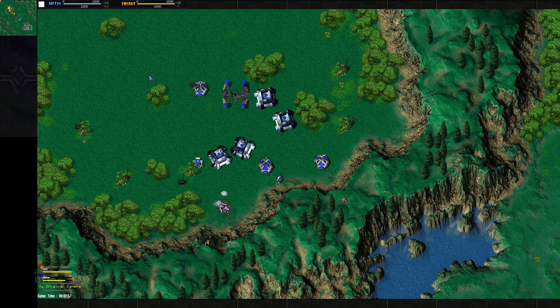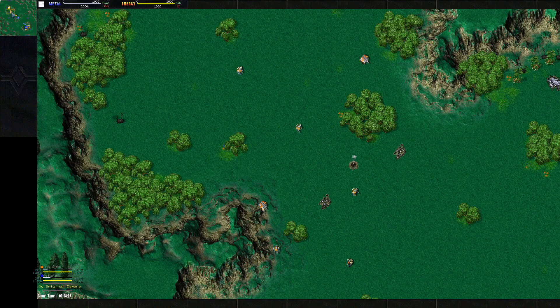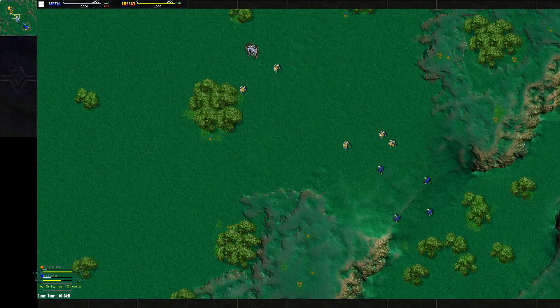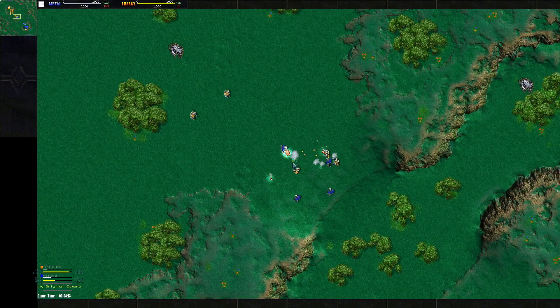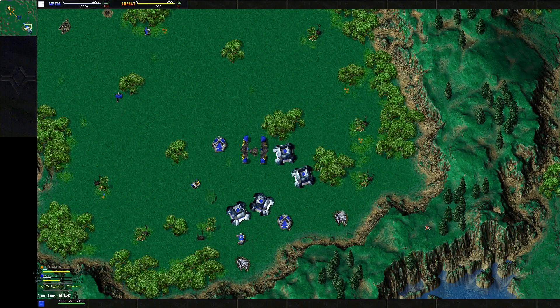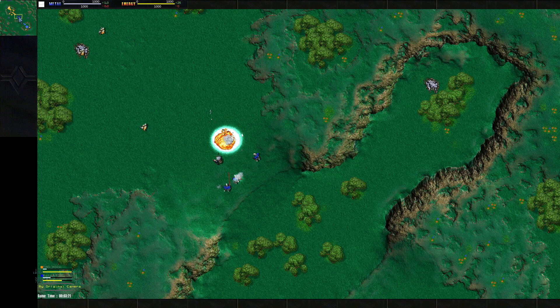Roland's going to walk his commander over to try to D-gun the fleas, but they're very quick so it's going to be hard. It's already a pretty rough start for Roland, and now Rock has pumped out a bunch of Peewees of his own to defend against the AKs. Roland is in big-time trouble here.